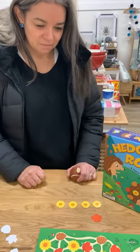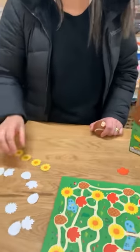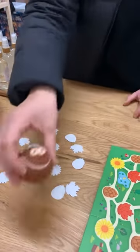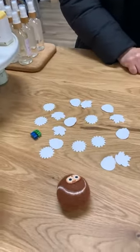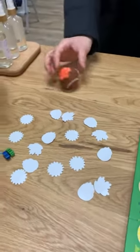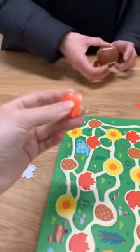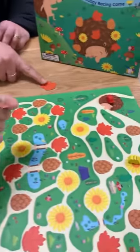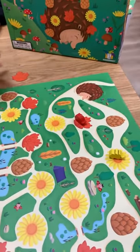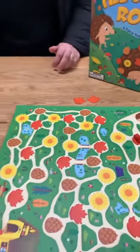As soon as you reach four of a particular velcro tile — such as Vanessa has with the flowers — they actually go back onto the game field. But you have to wait until you get four. It's just sheer luck that Vanessa managed to roll over four to begin with. I got a leaf — not complaining! I'm going to move my hedgehog to the leaf position and put the leaf here, which starts our total of tiles out of play.